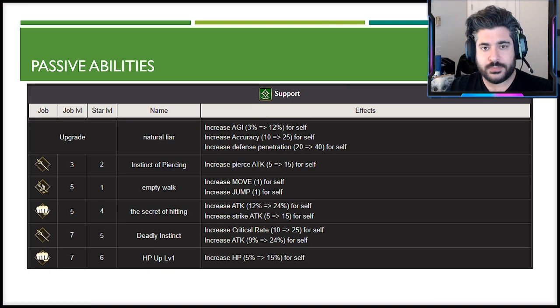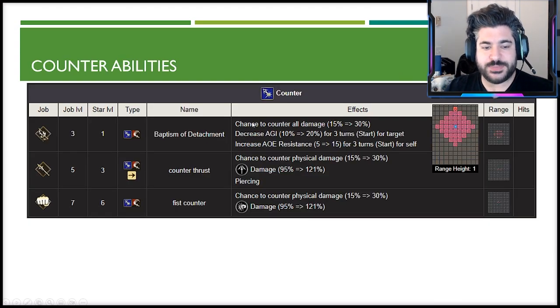Looking at the passive abilities — Natural Liar is the main one. This support buff provides agility of 12, accuracy 25, and defense penetration of 40. You normally get these three passives across three different abilities, so having them all in one is almost broken — she gets a ton of all the favorite things at once. After that, there's a judgment call between Empty Walk (move and jump plus one) or Deadly Instinct (attack buff of 24 and crit rate of 25). Deadly Instinct probably gets more consistent results.